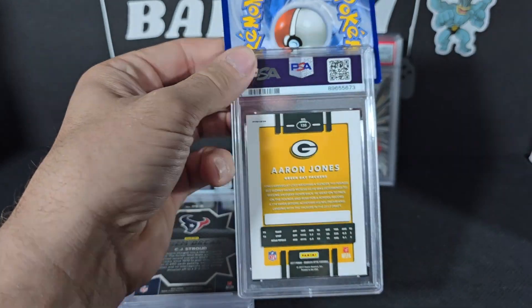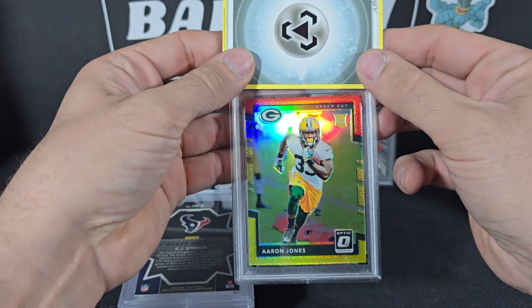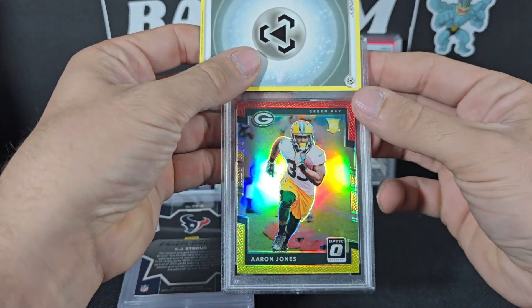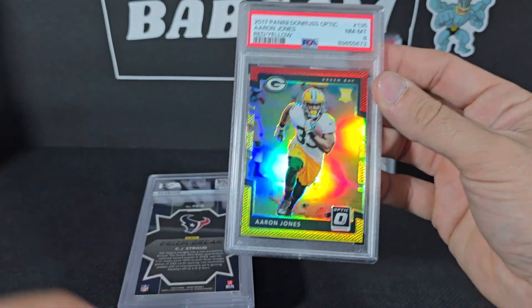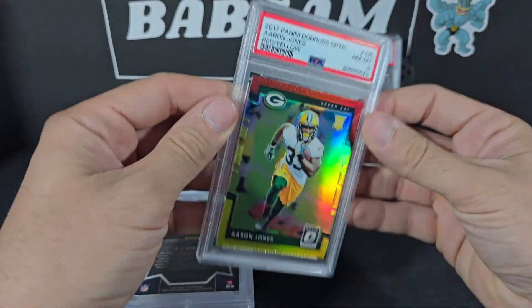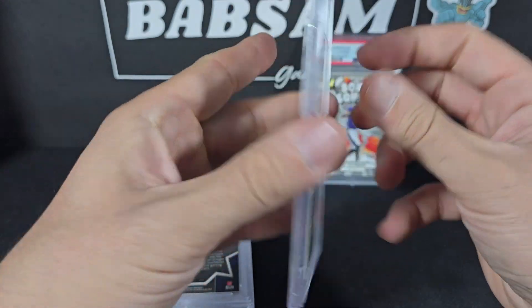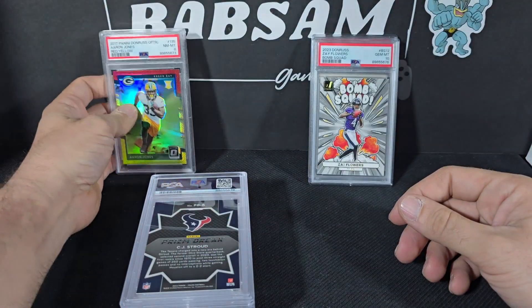This one was more for the personal collection. This is an Aaron Jones rookie from Optic, the red and yellow. Let's see how we did on this bad boy. Yikes — an eight. That's puzzling, I don't really know why. I didn't really see any real issues with this card. That's kind of a bummer.